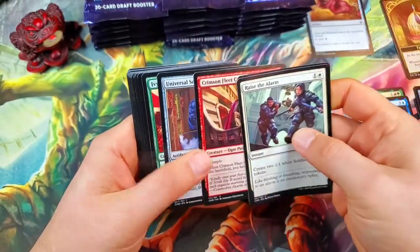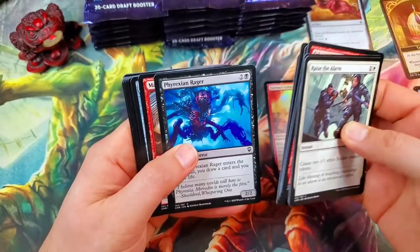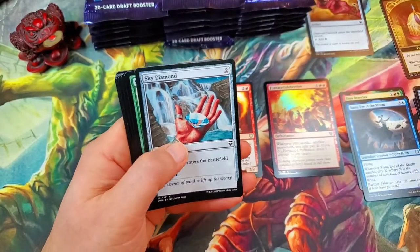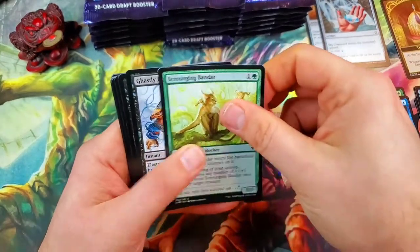We'll see if we can get the good commons and uncommons and see what the pull rate is. I've heard people say the pull rate is not very high. There's a Sky Diamond — so we've already got our blue and our black diamonds, that's awesome. Scrounging Bandar.